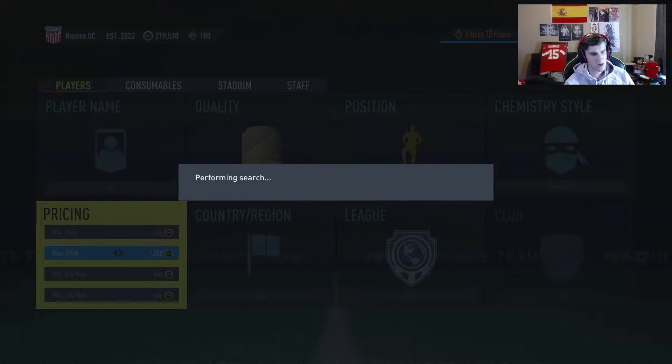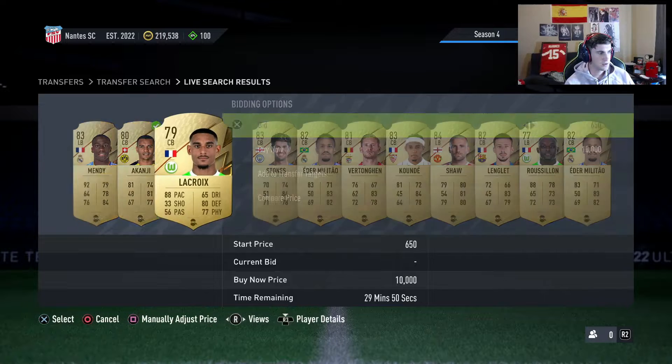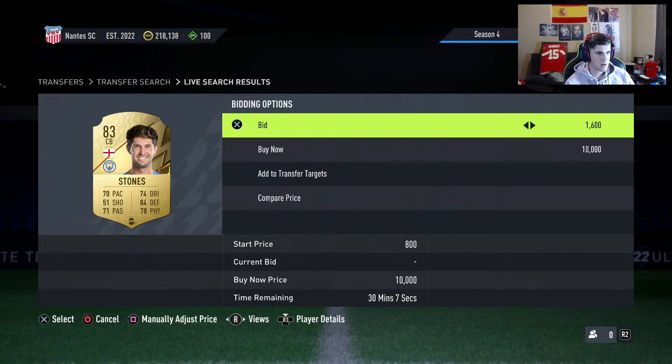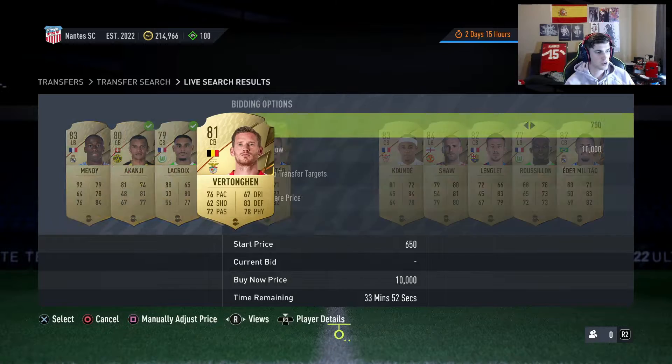We just come here and start bidding on all the cards we think we can make a good profit on. We already know Koundé goes for 2k. Set the bid to 1400 — same thing, just mass bid. You don't win them all, but you win enough to where this is a very worthwhile trading method.